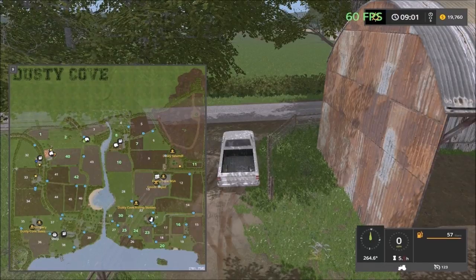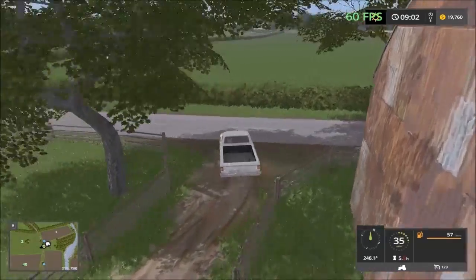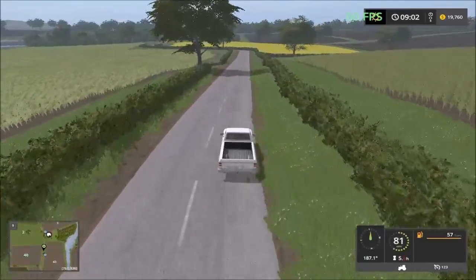From here we can just drive back to the farm — all the way down to the roundabout and then head east. We have the roundabout to drive down to.